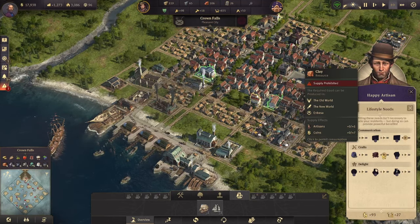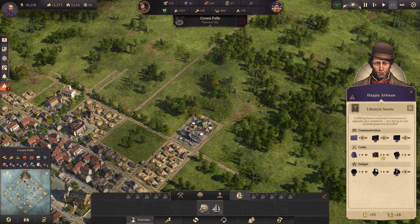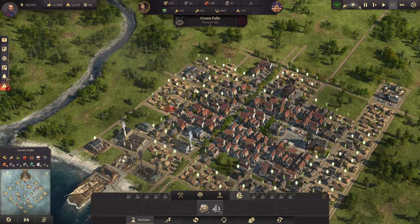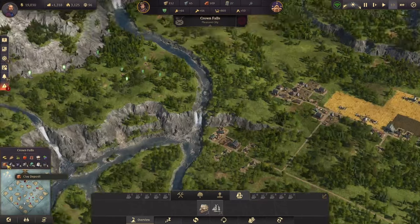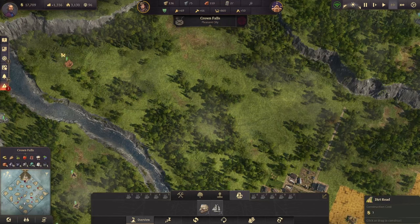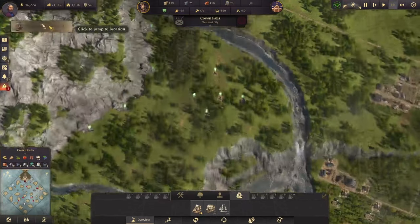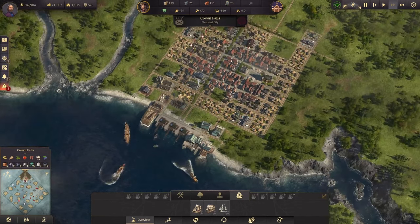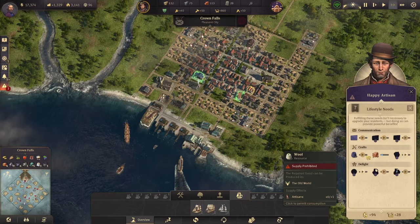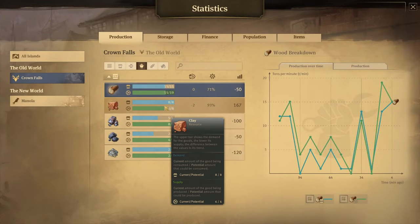There's just one artisan for seven coins worth of clay — that's decent, actually. I need 50 workers to supply that. Let's go ahead and take that clay pit. Now let's turn on clay for the artisans. I'm not going to do wool — it only gives me one artisan with no money, so I don't really see that as useful.